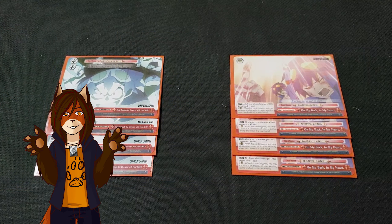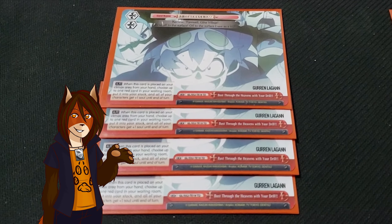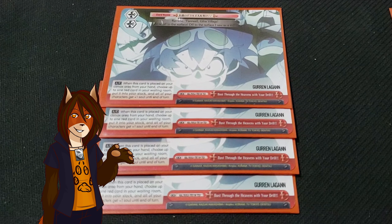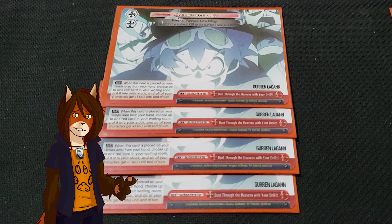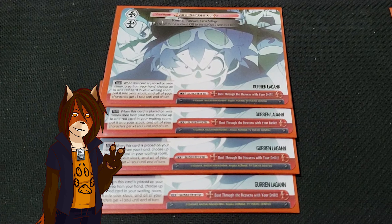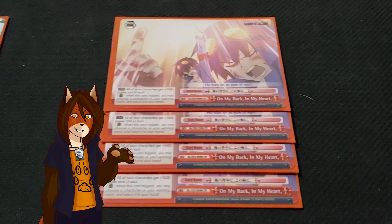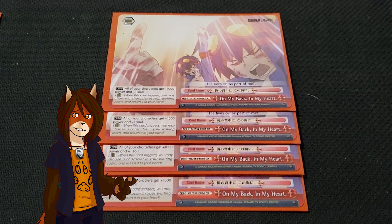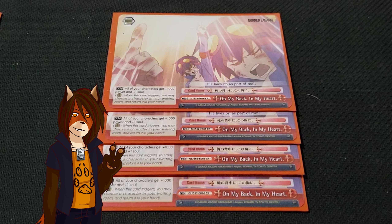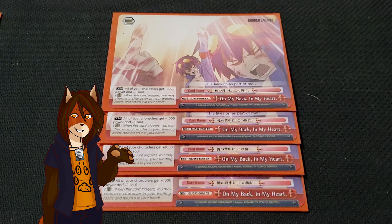Finally we have the Climax cards. I'm playing 4 copies of Bust Through the Heavens with your Drill, which when played lets you stock charge any red card from your waiting room and give every character you control an extra soul for a turn. If it's triggered during one of your attack checks, it gives that attack an extra 2 soul. The other Climax I recently put in is 4 copies of On My Back, In My Heart. During the turn you play it, it gives all characters you control 1000 power and a soul, but if it's triggered during an attack check, it lets you take any character in your waiting room and put it back in your hand.